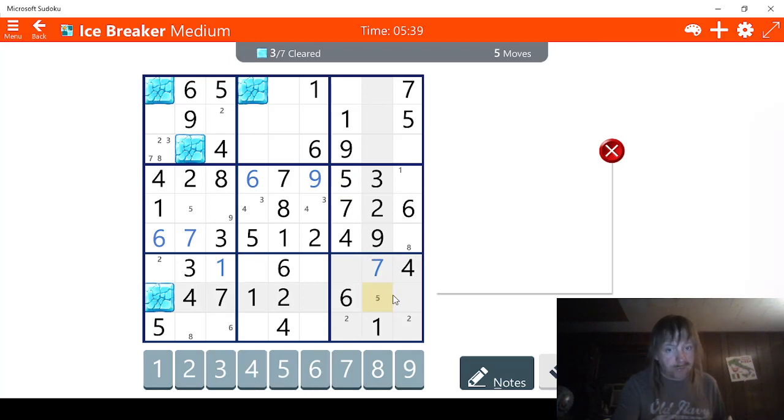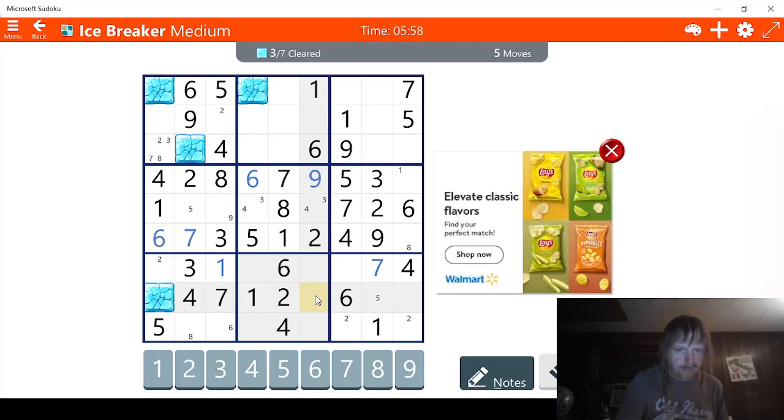We need eight. Okay, we know this can't be an eight. Well, this could be an eight also. What's missing? Three — three is missing. Is there two possibilities for three? What about nine? We know this can't be a nine. We can't really narrow it down. Wait — we can do this.